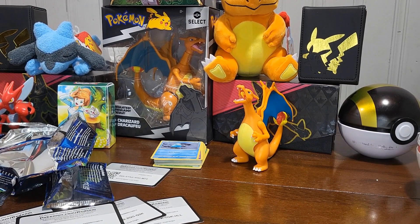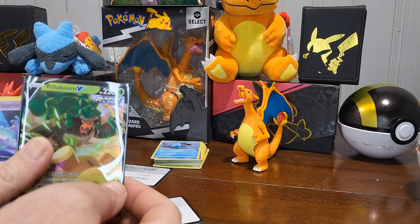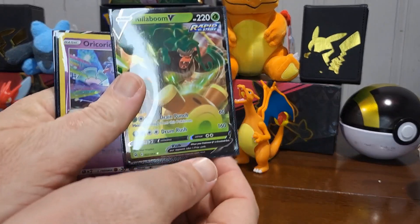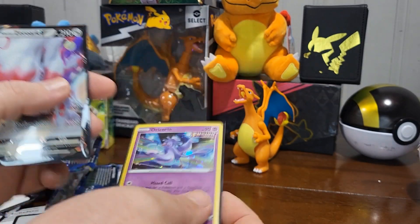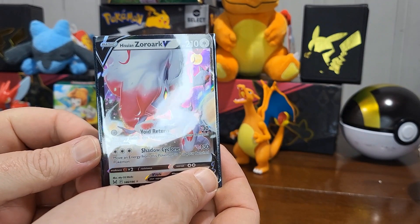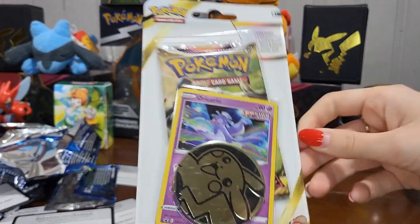Kiwi has one more pack to open. What I got tonight: the Rillaboom V, the holo Oricorio which was the promo card, and the Zoroark V. My last pack is Astral Radiance — I'm kind of moving off from Pokémon Go stuff right now.